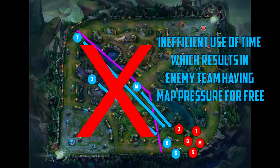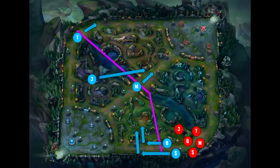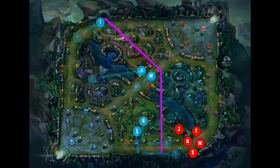In this situation, bot lane is pretty much gone — there's nothing you can do to stop it, so why would you try? That will most likely only result in more people dying and the tower falling anyway. The right answer is simple: take back over half the map as quickly as possible so your team has map pressure and the enemy team has to respond to you. You've already got three people on the top side of the map, so the clear answer is to just push mid and top. Abandon bot lane and trade objectives in mid and top lane. This shifts the pressure line so that now your team is in control.